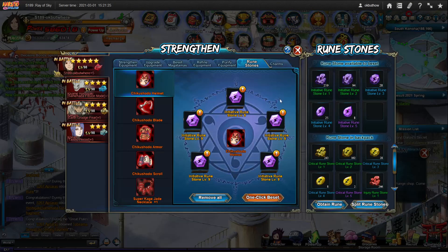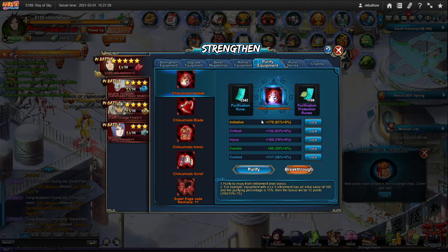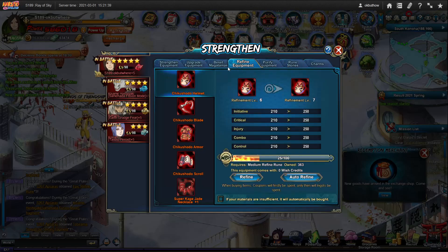Do 1,050 at a time for this. Charms is 500 at a time. For purifications, you want to go for initiative, critical, or injury most of the time — except for your position two, which you might want control. For refines, you want to save up at least 1,300 for advanced refines.